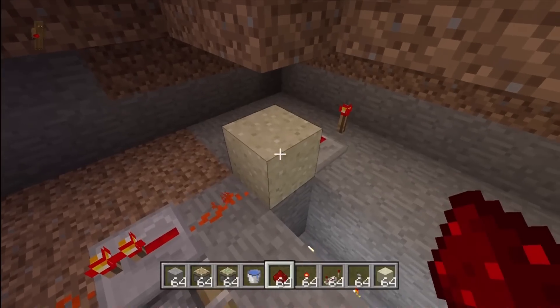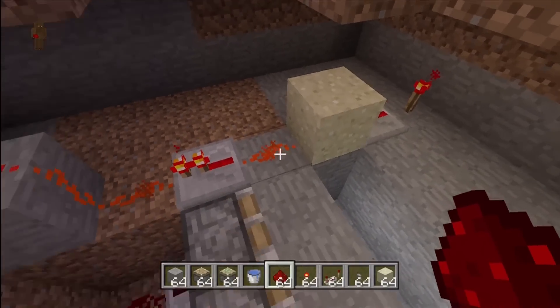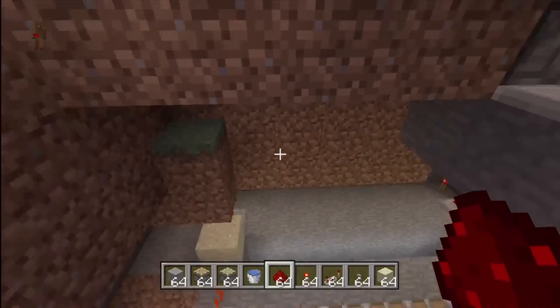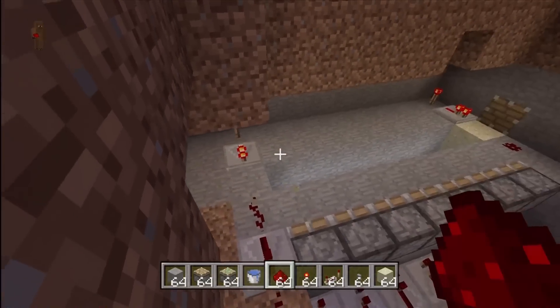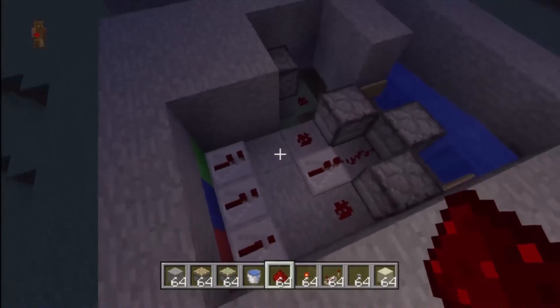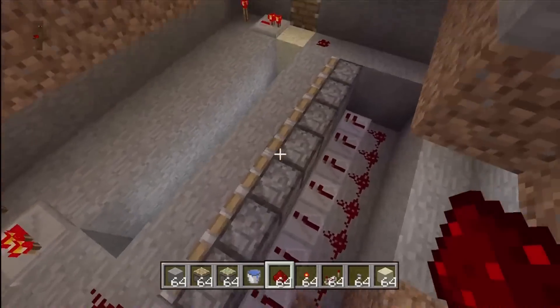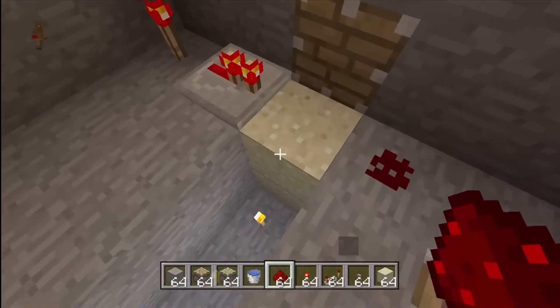Once the sand gets this far, it will activate the redstone, then the redstone will activate these pistons up here. If we get rid of the sand that's right there, these go down and now you cannot press any of the buttons up above. Everything's going extremely well so far — we're going to get rid of these pieces of sand.